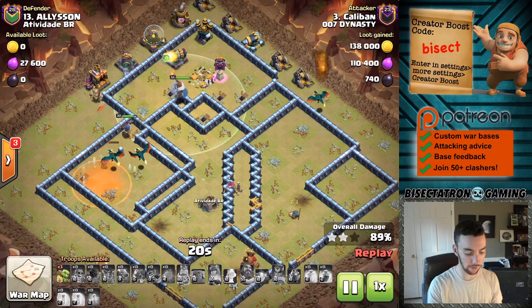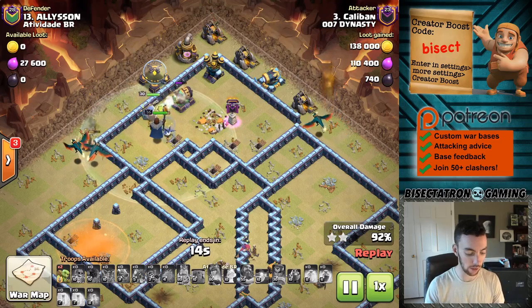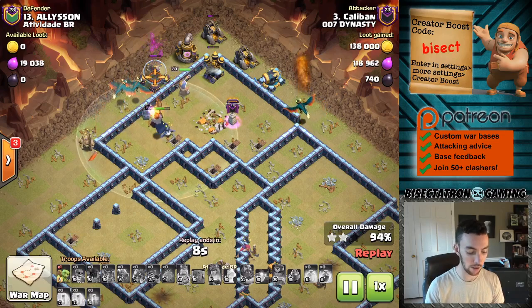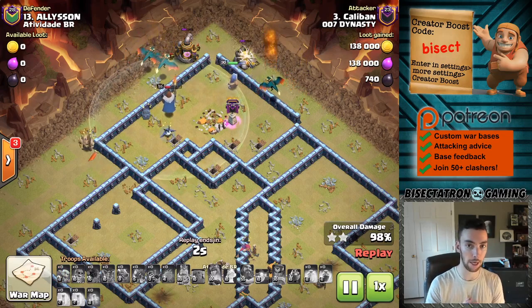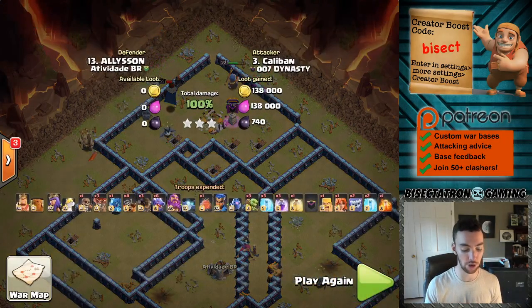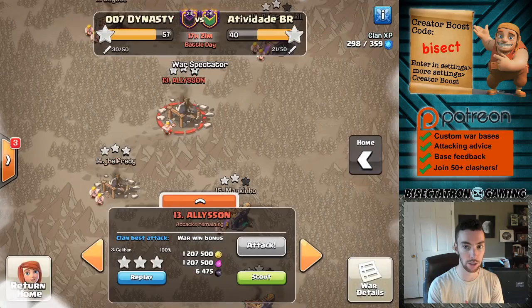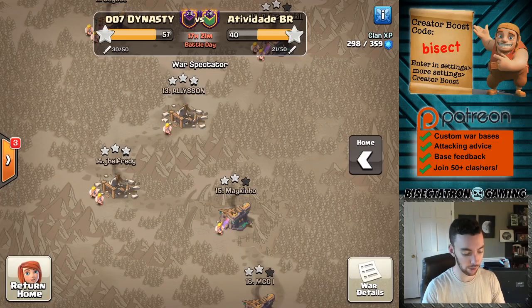Especially something like an air defense — you can see here, despite the fact that pretty much everything's been destroyed, there's still an air defense left up. That could have been an issue if it was just all air troops left, because there's not a lot of hit points among the Dragons. But the Royal Champion makes it look easy coming in there for the three stars. In a nutshell, you're setting up a Dragon attack using those Dragon Riders kind of as a hybrid — almost like the Hog Riders in a typical ground hybrid, where the Dragons are the Miners and the Dragon Riders are your Hog Riders. The names actually work out pretty well for that analogy.